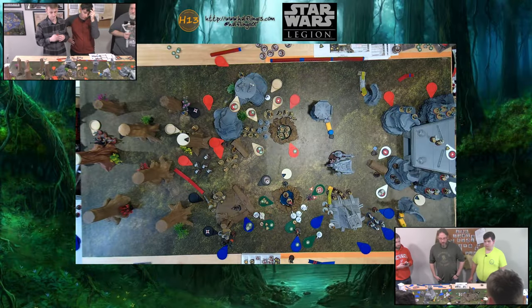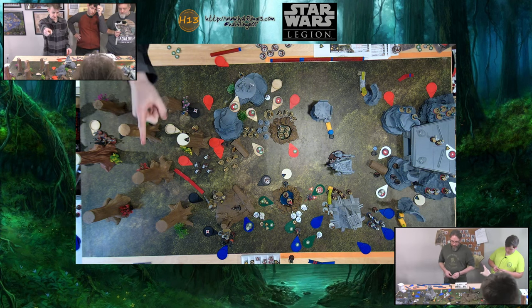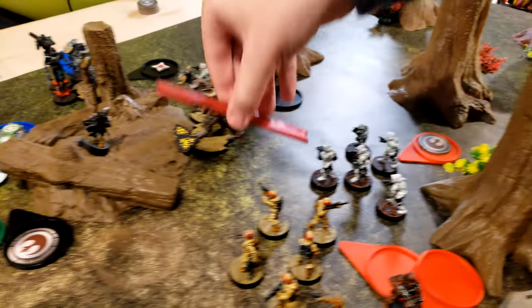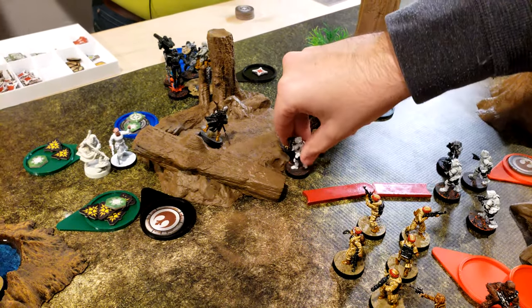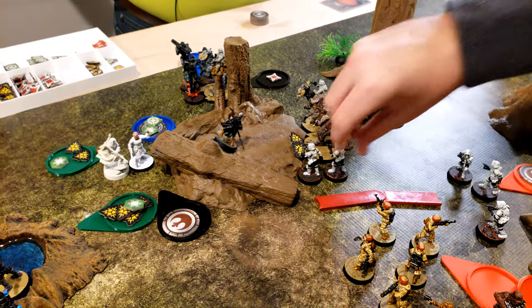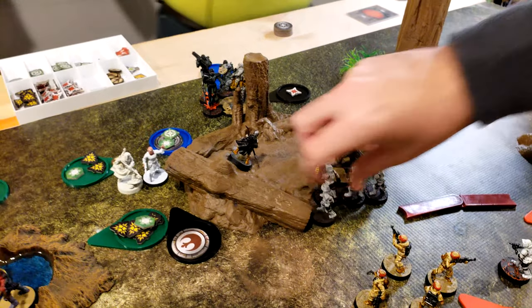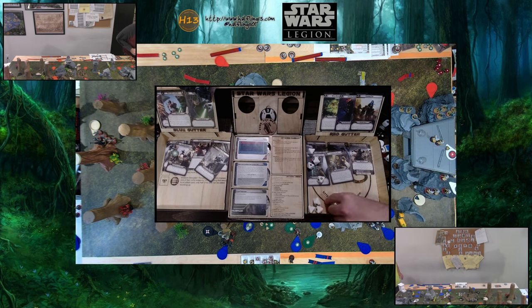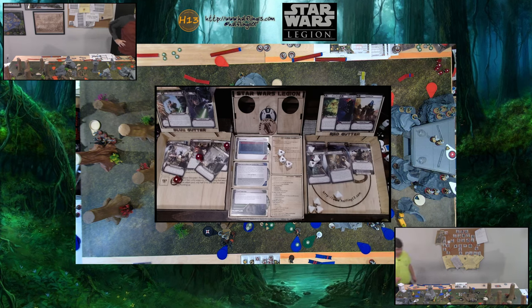Two Immobilize and two Suppression tokens applied. Going with the Scout Troopers — they are going to move up and then blast the Mandalorian. Four hits, dodge one, so three. No damage, just Suppression.